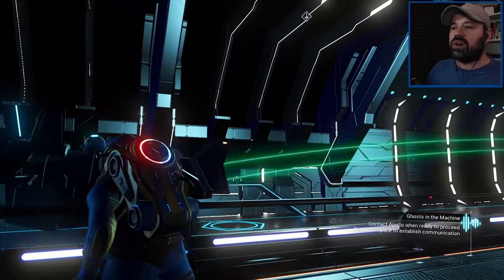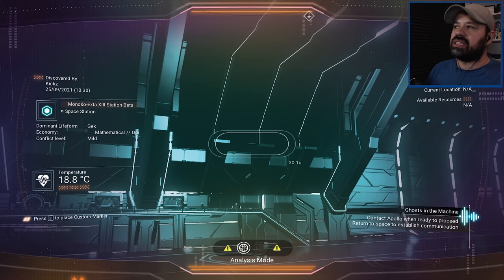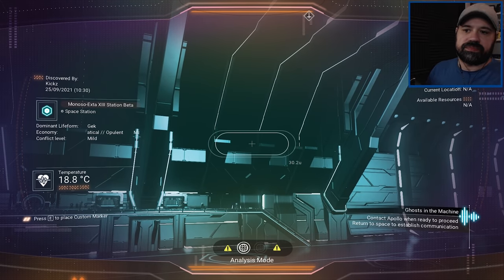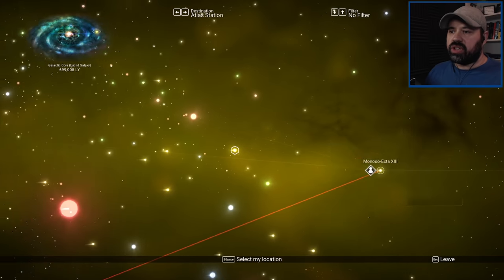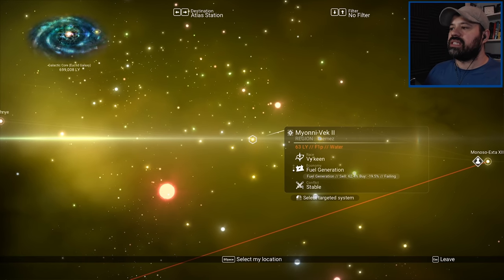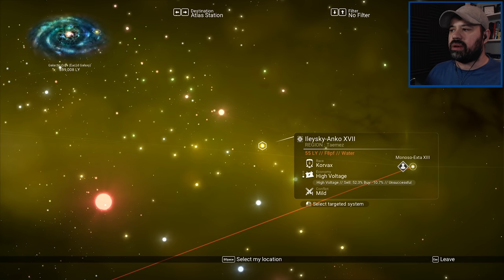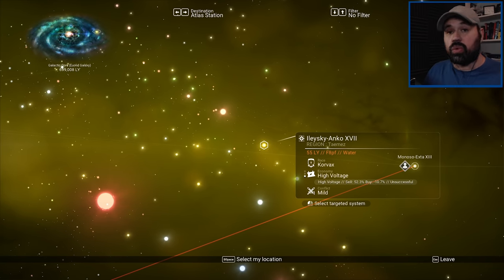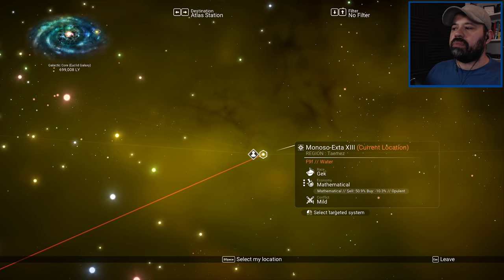On the galactic map you can see the trade bonuses for each system. This one shows buy at minus 10.3, which is very good - most other systems have minus 18 or minus 19. It seems it doesn't matter too much whether it's a two-star or three-star, because this one is minus 10.7 and it's a one-star. So keep an eye on that - if you find a system where the buy modifier is near zero or even positive, you might make even more money.